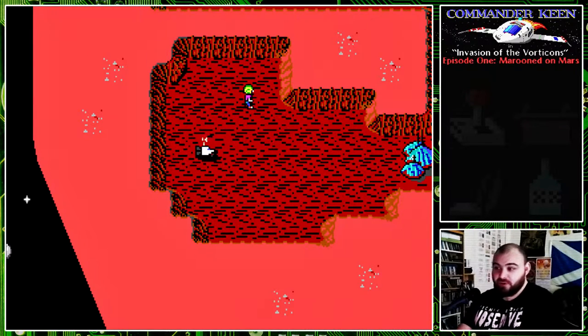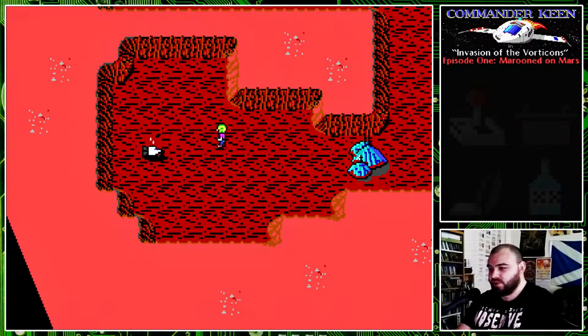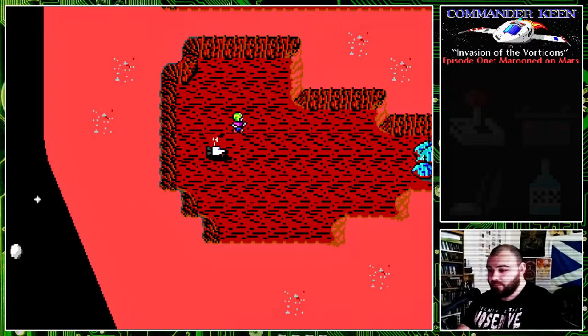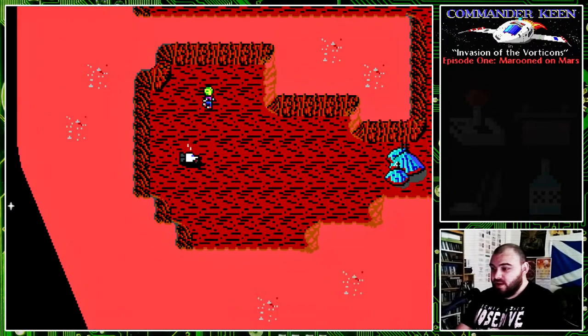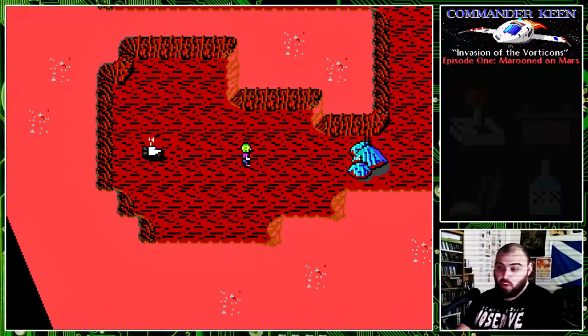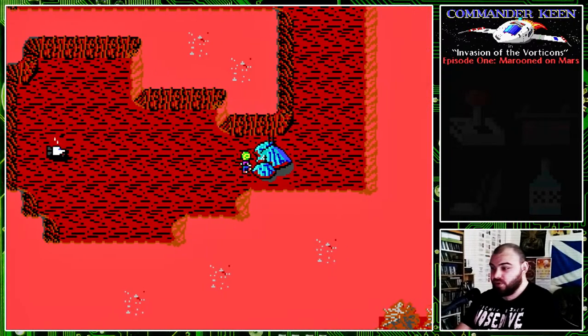This is the map screen — this is the surface of Mars. We've got Commander Keen wandering around on the surface there, just walking about like nothing's really going on. This is our ship, the Bean with Bacon Mega Rocket. As you can see, the ship is missing four parts: the joystick, the battery, the vacuum cleaner, and the fuel. We are to retrieve these parts so that we can escape from Mars. Some aliens have taken these parts from our ship — we'll find out their intentions soon enough.